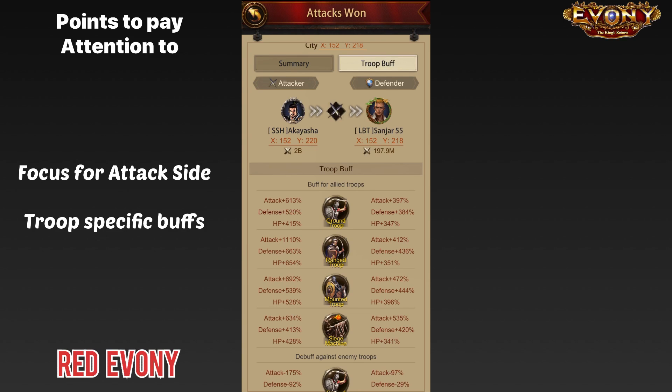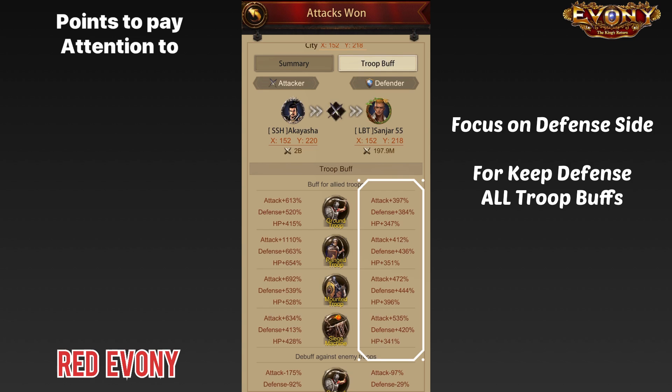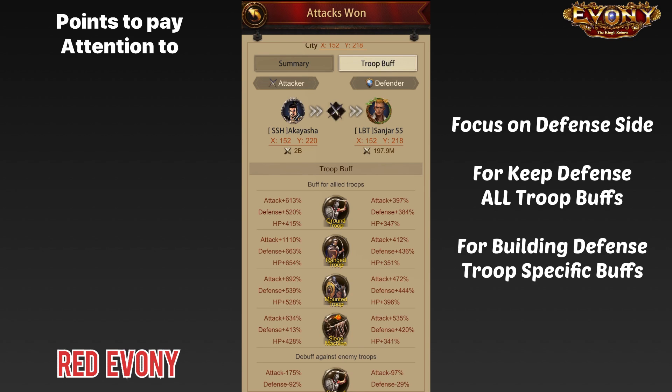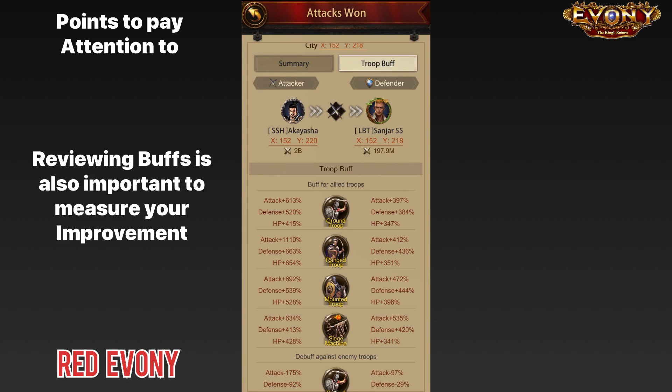If you are on the defending side and defending in your castle, what would be important to look at are all your stats — the buffs for all your troop types will be important because most likely all of them would have been present in your castle. If you were defending in a building with a particular march, then the same as the attacker, focus on the buffs for the troop type you were mostly defending with. This part is particularly important because it is one of the areas where you can measure the amount of improvements you have been doing — if you've been working on your generals or doing research, the benefits will show up right here.